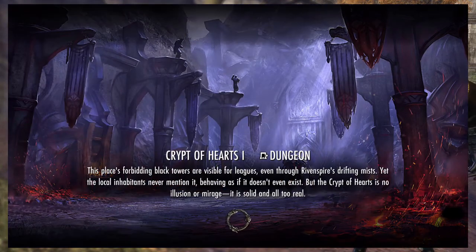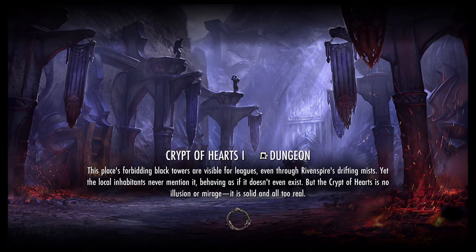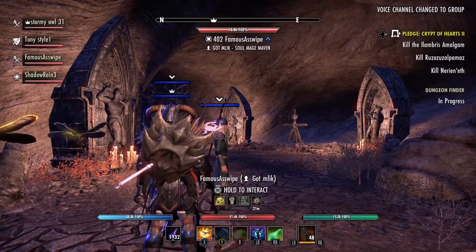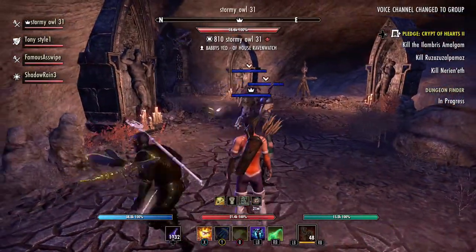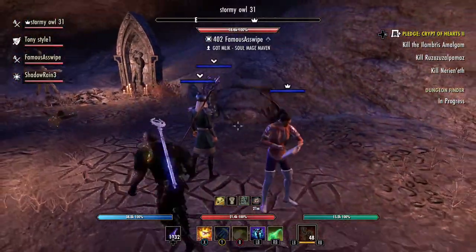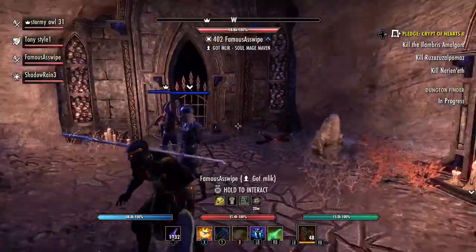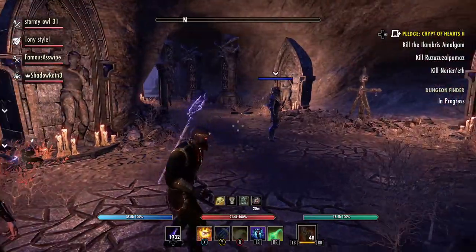Okay, let's see what dungeon it's going to be — oh, Crypt of Hearts 1, okay, not bad. Not my favorite dungeon but it's quick, at least it's quick. This is just a normal dungeon so let's see who we get. The load times on this game are ridiculous. Okay, we've got a 402, an 810, another 810, and a 626 — this should go rather well then.